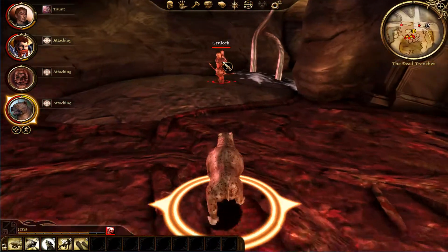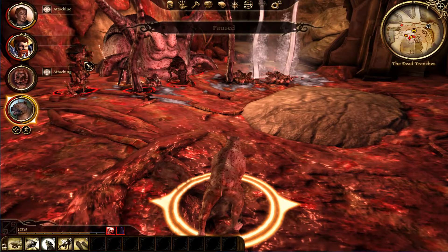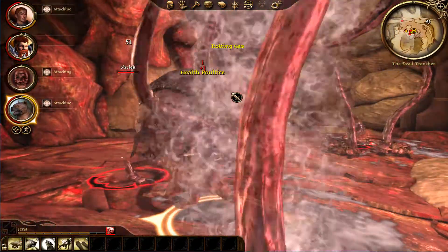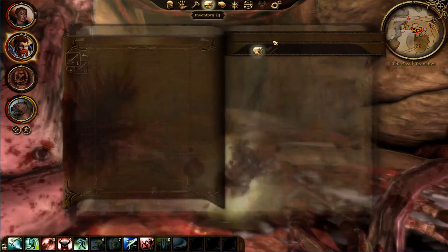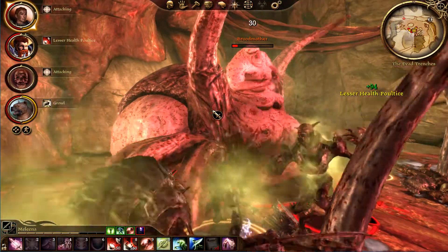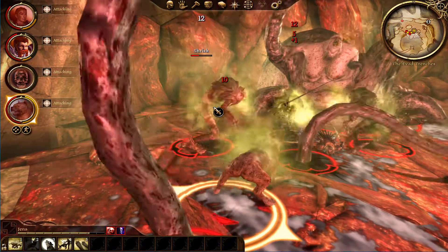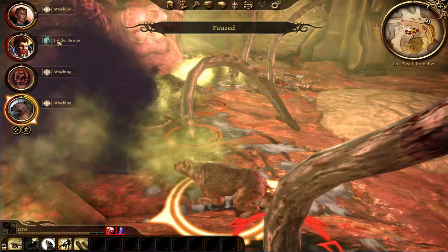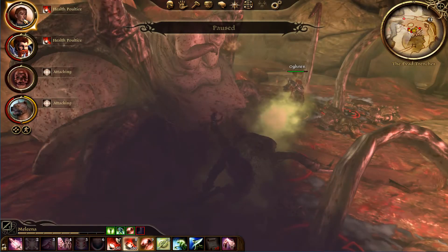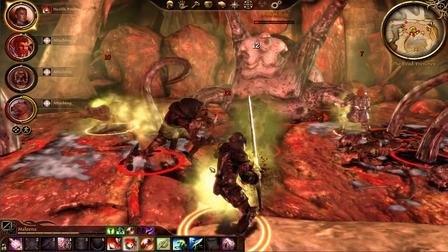Kill her. Even calling her 'her' at this point — I think it's more like an 'it' now. Always need to keep those health bars in check. A shriek shows up. Melina just doesn't give a damn and attacks the brood mother directly. I don't want to lose another of my guys.